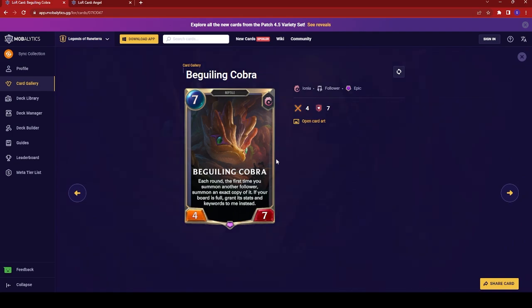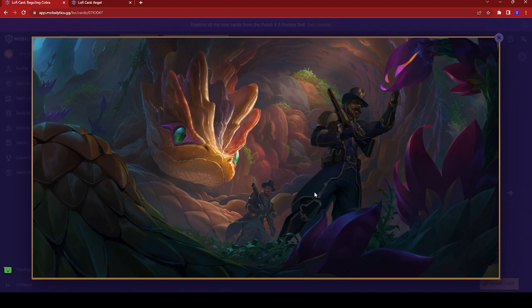Next up we have the Beguiling Cobra — a seven-cost reptile with seven attack. Each round, the first time you summon another follower, summon an exact copy of it. If your board is full, grant its stats and keywords to me instead. A very interesting effect, but the high cost makes it really hard to utilize. Really interesting artwork though — these look like individuals from Piltover facing a very large cobra. Really beautiful art. If you know what location this is, definitely comment below.